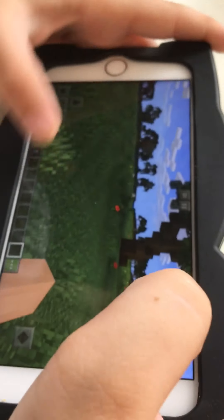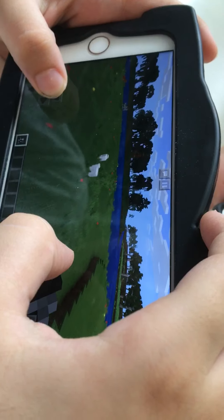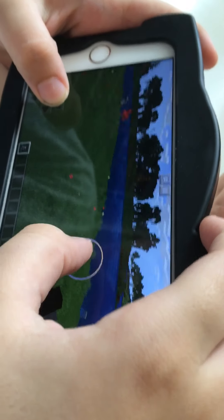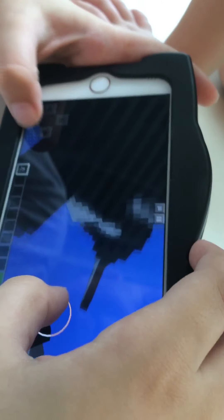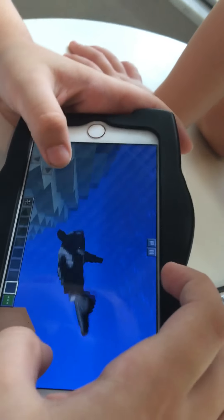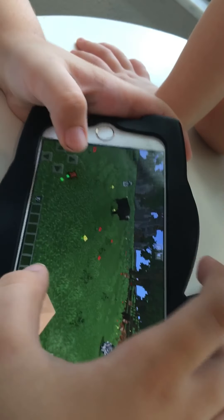Our next one is the orca, which has to go in the water. Let's go here — there's a little river. Oh dang, did you see that tiger? Okay, we're gonna put the orca in. The orca looks — oh dang, is he trying to get me? I'm in creative so I don't think he can.